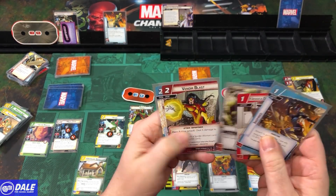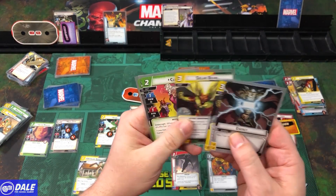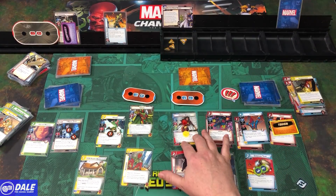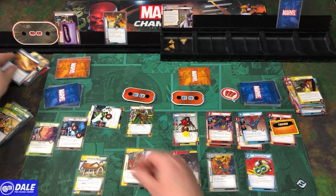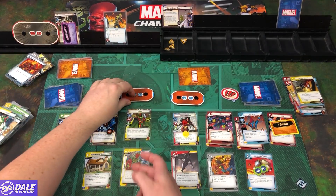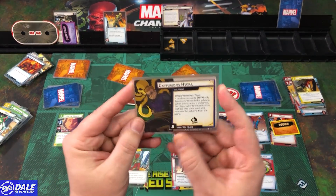Drawing: Inspire, Jessica Drew's Apartment, Strength, Venom Blast, and Pheromones for Spider-Woman. Vision draws: Energy, Solar Beam x2, Clea, and Momentum Shift. Getting 2 threats plus 2. Attacking over here — Vivian jumps in the way for base 3, 6 total damage. Attacking Spider-Woman — taking it for base 3, 4, 5, ending up taking 3, down to 8. Counter cards: Captured by Hydra — place over there with 5 threat.